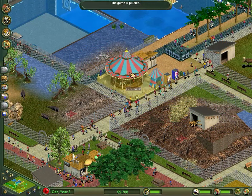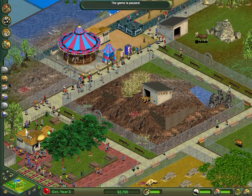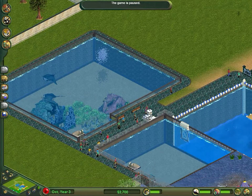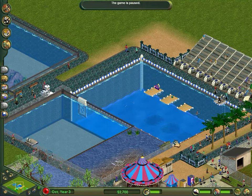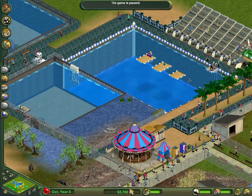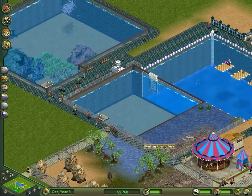Hello everyone, this is C-Rex and welcome to episode 12 of my Zoo Tycoon Complete Collection let's play. If you've seen the last episode, we'd added some manta rays to the zoo, and before that we'd added a sea lion tank and a sea lion show just to get a bit more income, because we're a bit low on funds at the moment.